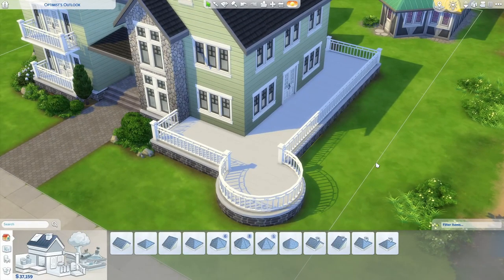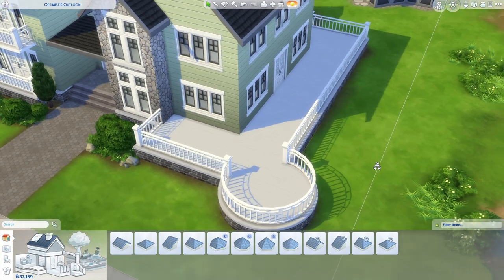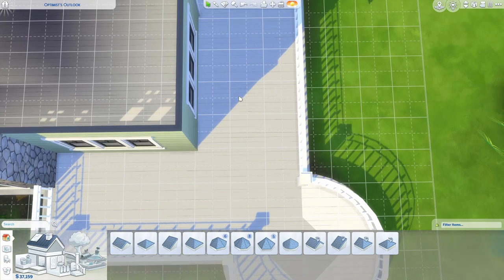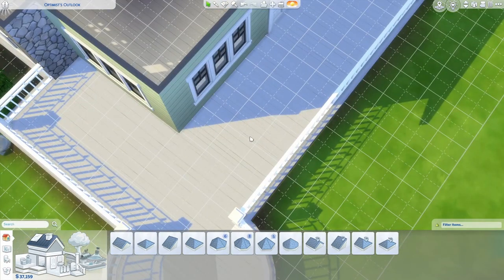Now wraparound decks can get a little tricky and the best thing you can do for yourself is to make sure that both sides are the same. So you want the front side to be, in this case three tiles, and the side to be three tiles. This is going to give you the fewest possible issues when it comes to roofing. It may not always be practical or possible, but if it is definitely go for it — and if it's not, well we'll talk about that when we get to the back of the build.